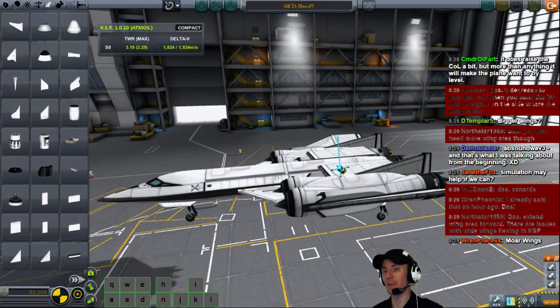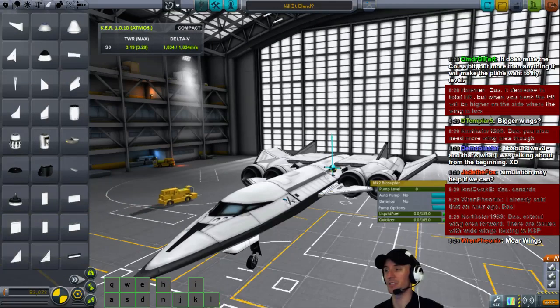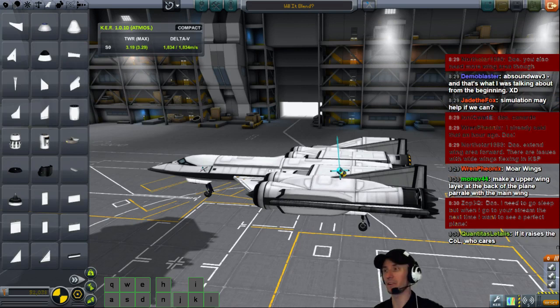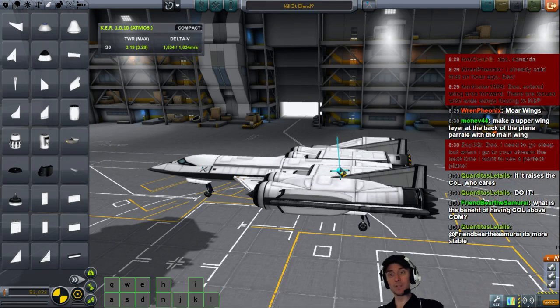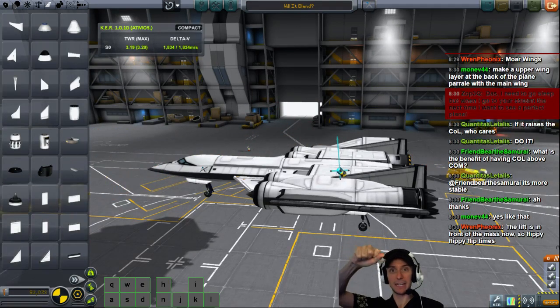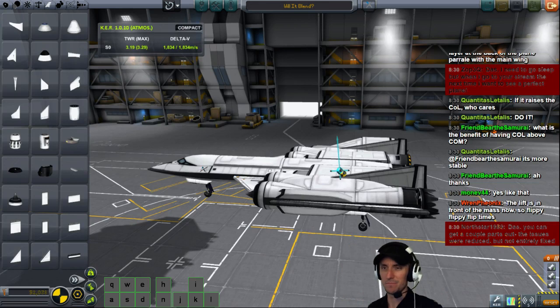Extend the wing areas. There are issues with wide wing flexing — not anymore, Northstar. These won't flex very much with these strong connections, and we're not putting a lot of load on these wings. Make an upper wing layer at the back of the plane parallel to the main wing. If it raises the center of lift, who cares — do it. What's the benefit of having the center of lift above the center of mass? It's more stable — you're basically hanging from it. You've got this force keeping you in the air, the center of lift. If you have it in the middle, it'll flop all over, but if you hang the mass from the center of lift, that's more stable.